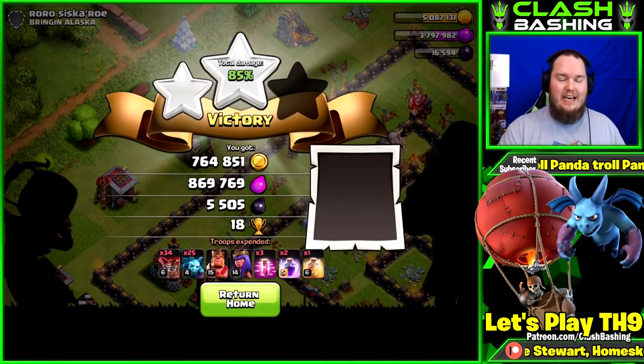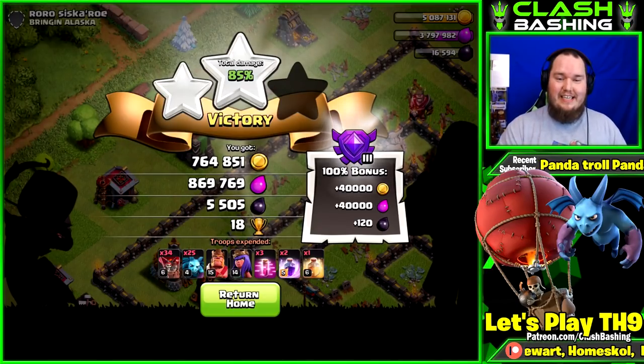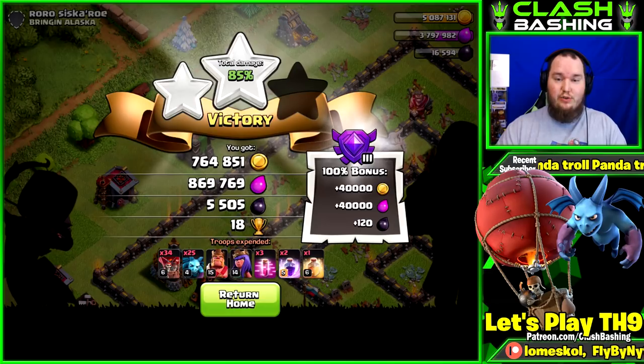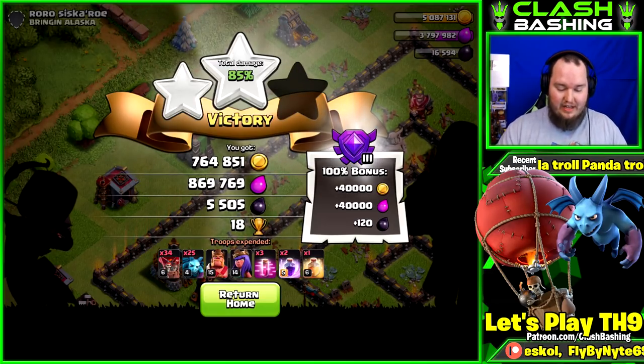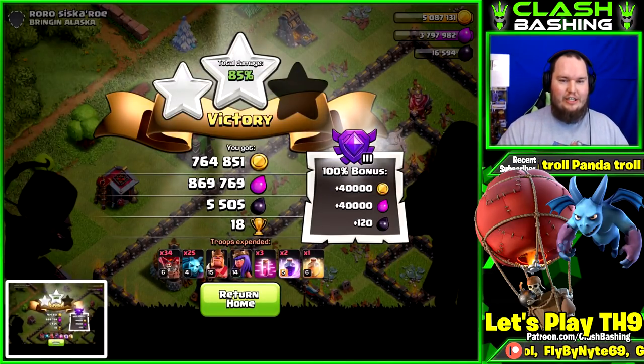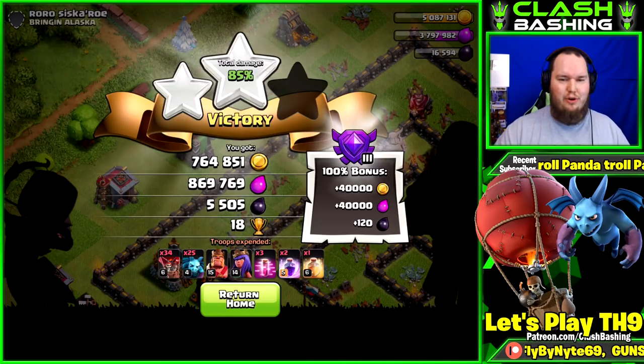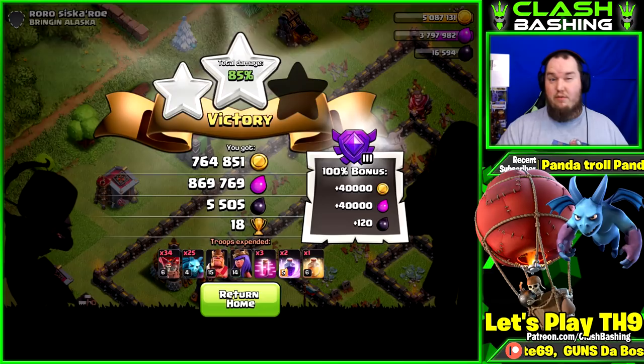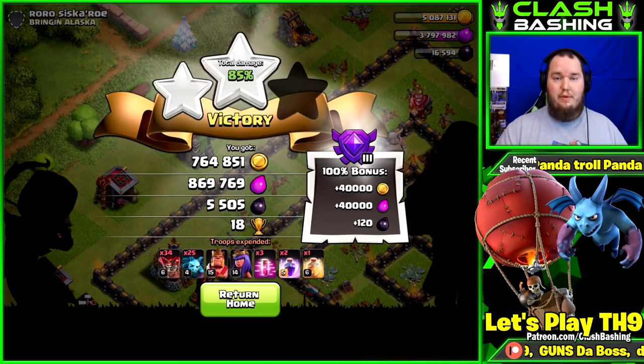Super solid raid — 700,000 gold, 869,000 elixir, 5,500 dark elixir. Super effective! We did get the three star, but that doesn't matter — that's a huge raid. Get that screenshot; we need screenshots for thumbnails! The nice thing about not waiting on the clan castle is the army trains up a little bit faster, so we'll be back really soon.